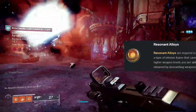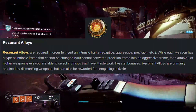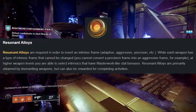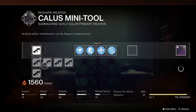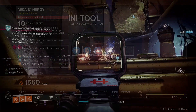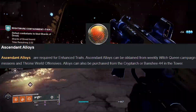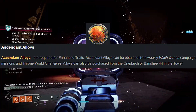Then you will need resin alloys, which you get from dismantling legendary weapons. Resin alloys are used to select the masterwork of your weapon — stuff like range, reload speed, handling, etc. Then there are ascended alloys, which are needed to select enhanced perks, which are better than regular perks. You get ascended alloys from doing difficult activities. And finally, you will need the weapon frame to craft.